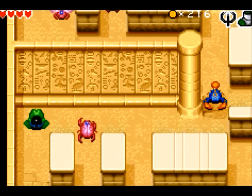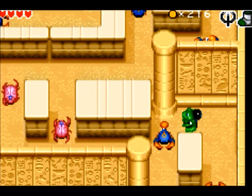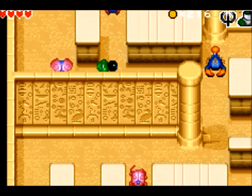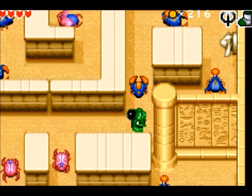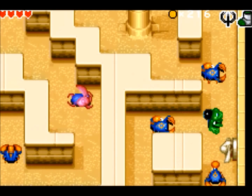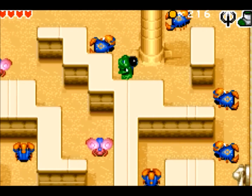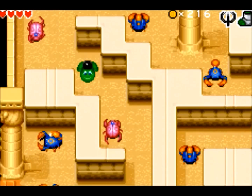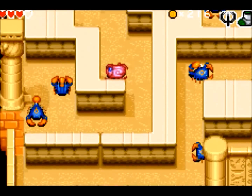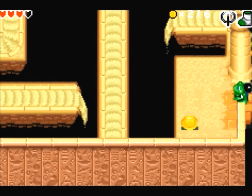Luckily, even though the blue fruit hops like that, you don't collect it if you're a space above it, so that's good. These blue scorpions, unlike the beetles, never change their speed — they are always moving at the same speed, but it can be pretty annoying to get their patterns down. Probably even more annoying than the beetles, to be honest, probably because there's usually more than one going in the same pattern.